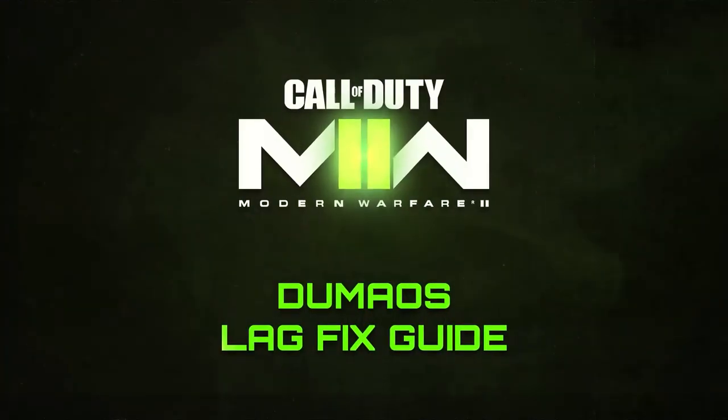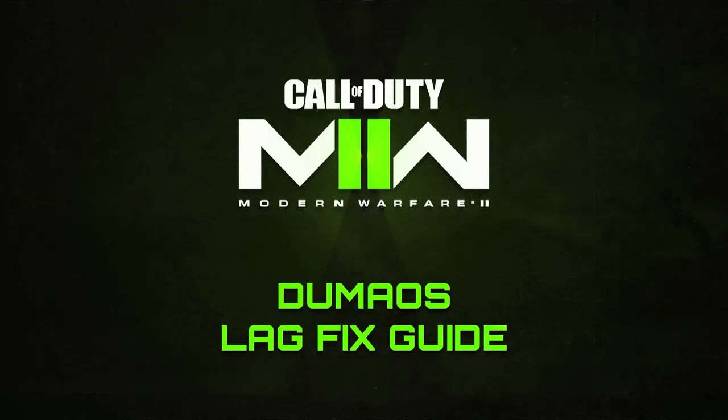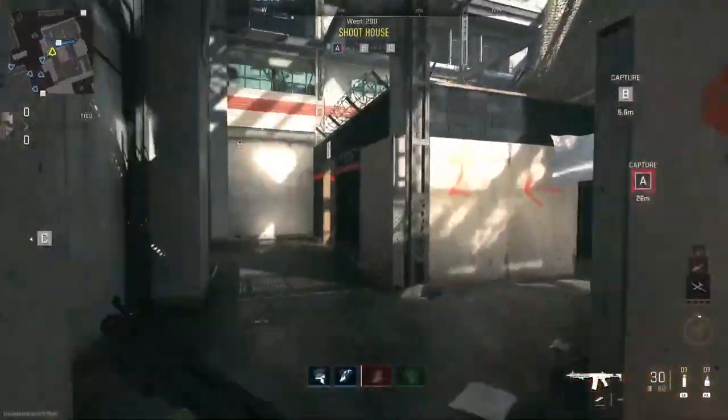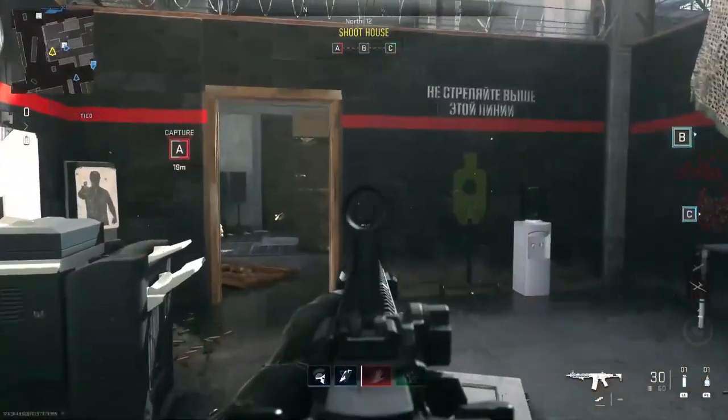What's up guys, Lou from ThatDoomer here, and the blessed day is finally upon us. Modern Warfare 2 is finally here, and so in today's video we're going to show you how to completely get rid of lag using Duma OS — whether it's lag spikes, packet loss, or just high ping in general. We have a fix to help you focus on what matters most: gameplay.